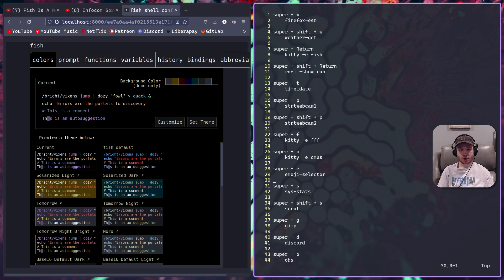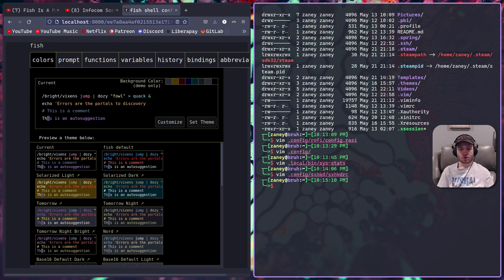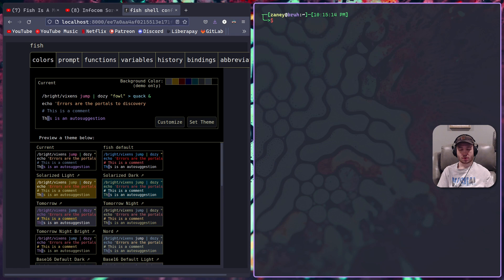Everything else runs like normal. Did you not do a change shell - chsh? No, because that would make it my default shell, and you do not want to do that with fish. It's the POSIX compliance problem - fish is in no way POSIX compliant.